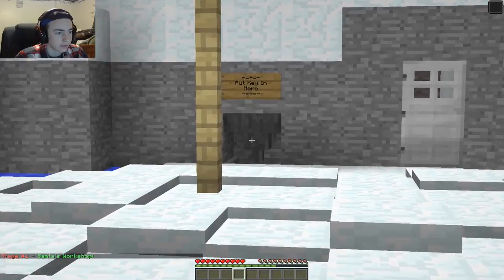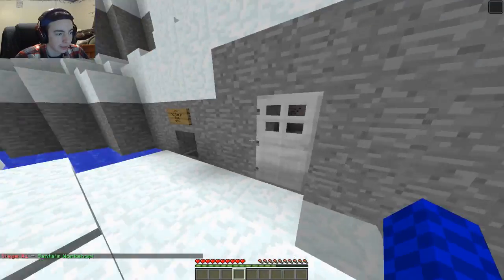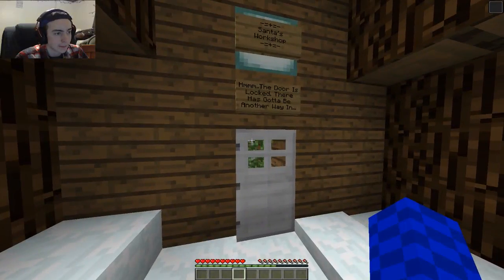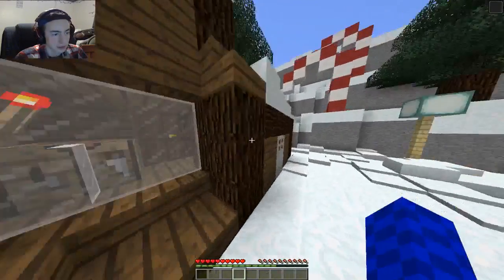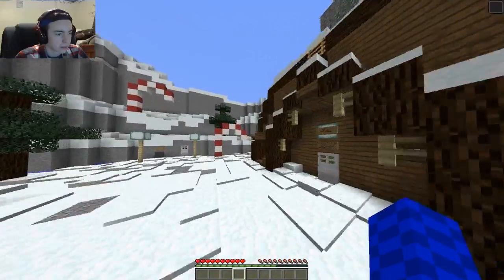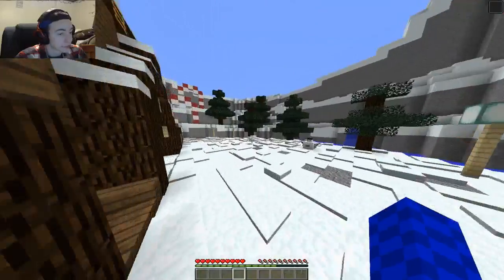So we have to find a gift. It's like an adventure map, so we need to put a key in there — I'm assuming to open that. What do we got in here? Door's locked, there's got to be another way in. How much do you want to bet we have to go through a chimney?